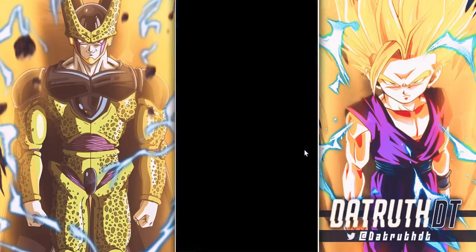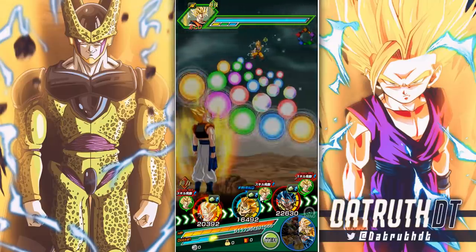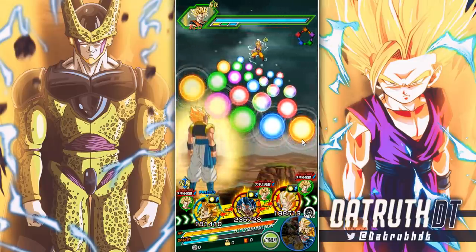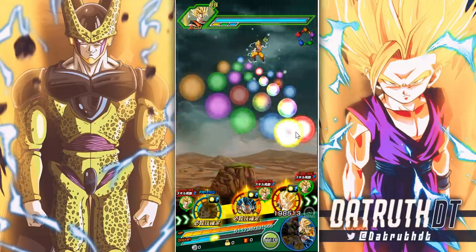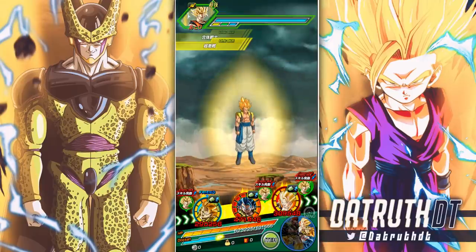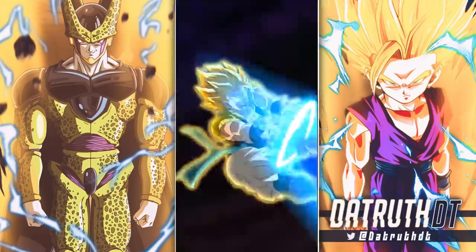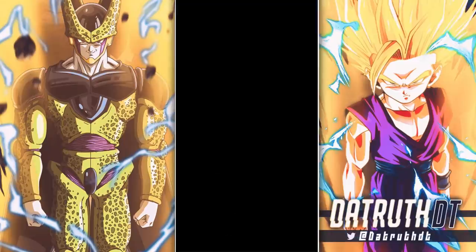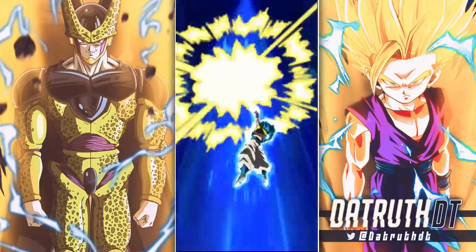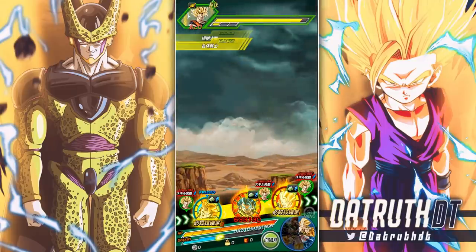Vegeto's categories: Potara, Realm of Gods, Time Traveler, Future, Kamehameha, Transformation Boost. I feel like Gogeta's categories are pretty good too. We can't do Gogeta's active skill yet because in order to do the active skill the enemy has to be below 50 HP. We saw this recently from Super Saiyan 2 Vegeto and the Angel Super Saiyan 3 Goku, where their transformations were obtained when the enemy has a certain HP threshold. That's an important thing to consider. 3.23 million — and remember they do build up continuously, getting seven percent attack and defense with every attack.